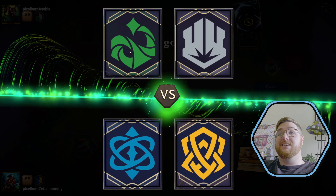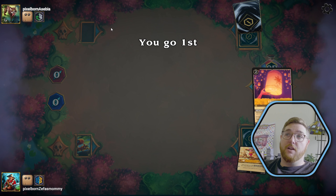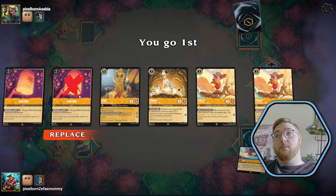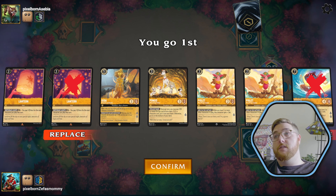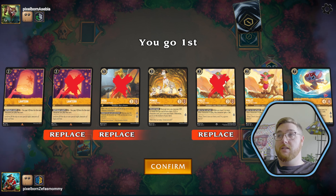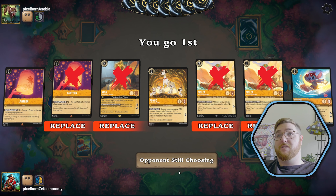We get paired against the Green Steel, just like last time, but this person is definitely a different name. We get to go first. We get a Lantern, a Lantern, Kidda. I think we're throwing back one Lantern at least. Pongo, Stitch — can be ink, so we'll throw her back. Pongo is cool as a three drop. We don't need two piggies, we don't need any piggies if this is our two drop. So then we're keeping Pongo and Stitch.